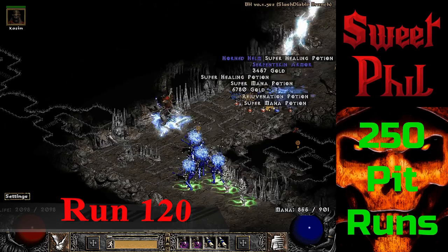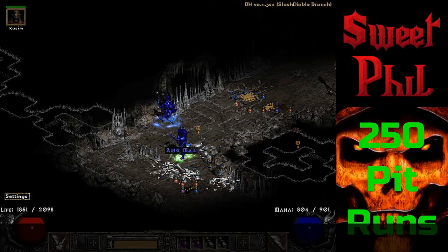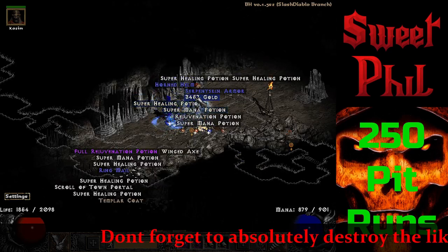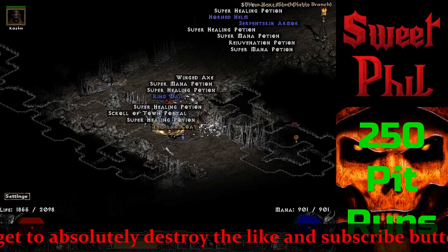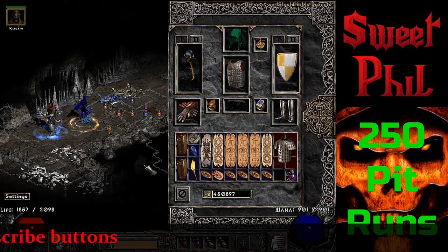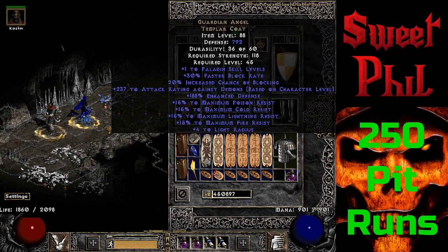At run 120, I get a unique Templar's Coat and that is the Guardian Angel. It's a noteworthy item because it has 15 to max resistances for each and every resistance, so you can get your resistances boosted up to 90%. It's useful on your mercenary when fighting in places like Travincal where they deal a lot of elemental damage.